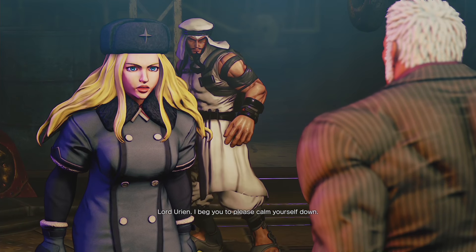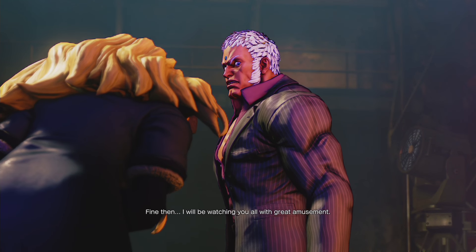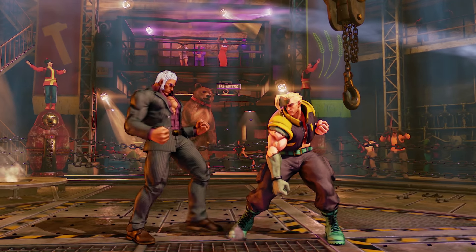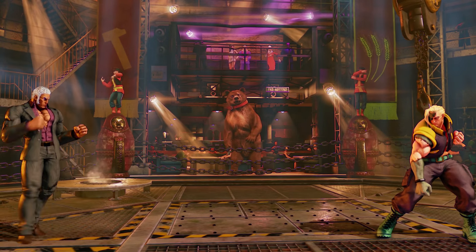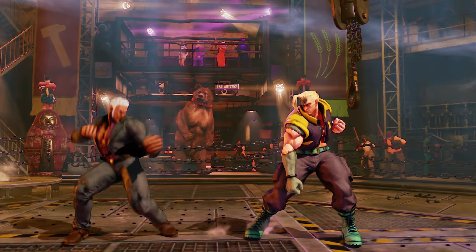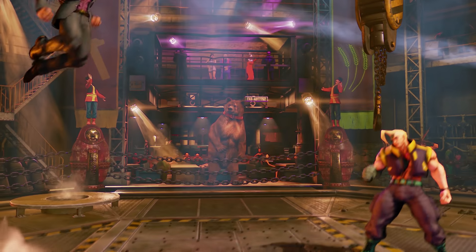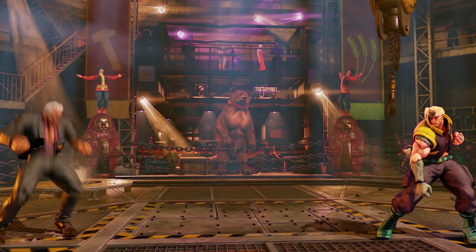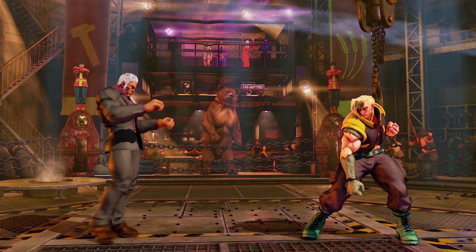Urien has 1000 health and 1050 stun, so above average stun but normal health. In terms of movement speed, Urien's walk speed seems quite average both walking forward and walking back, and as usual walking back is slower than walking forward. His forward dash seems faster than average. His back dash does seem average but covers a good amount of distance. His jump doesn't cover much ground but it's very high up in the air. And of course we got Urien's taunt — too bad it's not the same as Street Fighter 3.